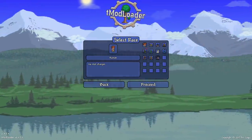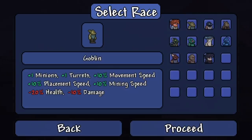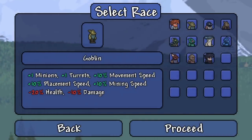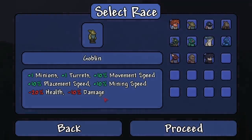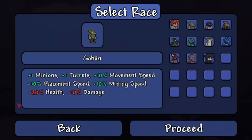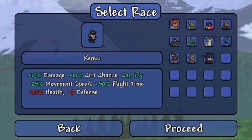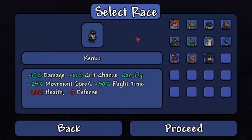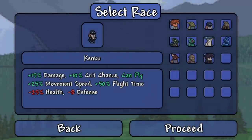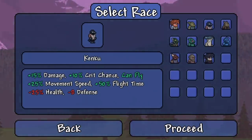Let's go through everyone. Humans get no stat changes. The goblin looks like a summoner character: plus one minion, plus one turret, 10% movement speed, 10% placement speed, 10% mining speed, minus 20% health, and minus 10% damage. The minus 10% damage might be okay but those negatives are pretty bad. The kenku is like a crow person: 15% damage, 10% crit chance, can fly, 25% movement speed, 50% flight time, minus 25% health, and minus eight defense.